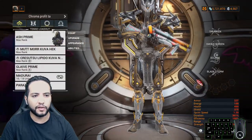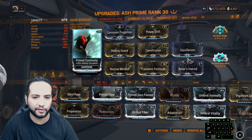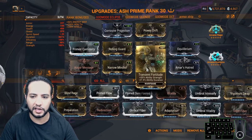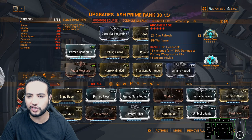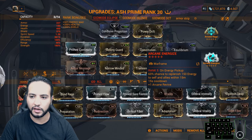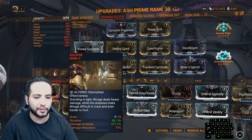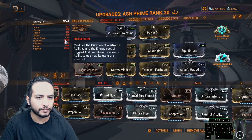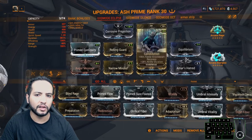Ash Prime — this is the build I'm using. Mods: Corrosive Projection, Power Drift, Continuity, Rolling Guard, Constitution, Equilibrium, Augur Message, Narrow Minded, Transfortitude, and Amor. Arcanes: Arcane Rage — on headshot, 50% chance for 180% damage to primary weapons. Arcane Energize for energy. We're using Eclipse from Mirage via Helminth. Stats: 361% duration, 185% strength. You are ready to go.